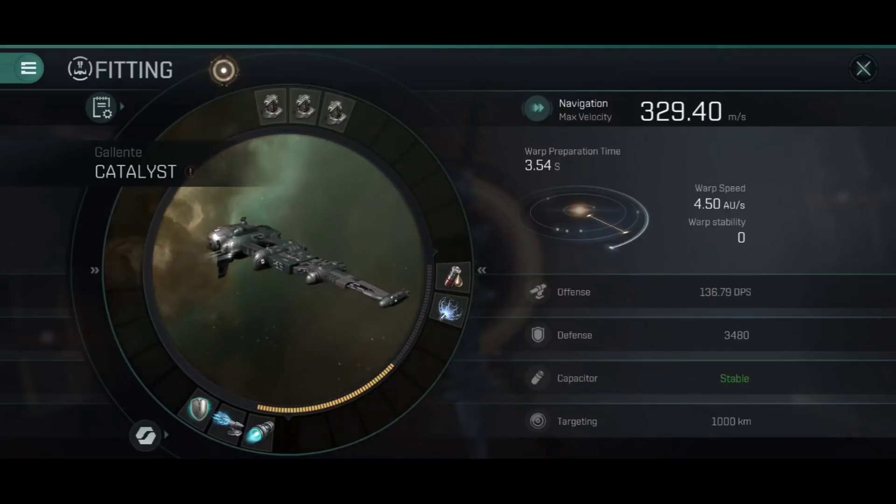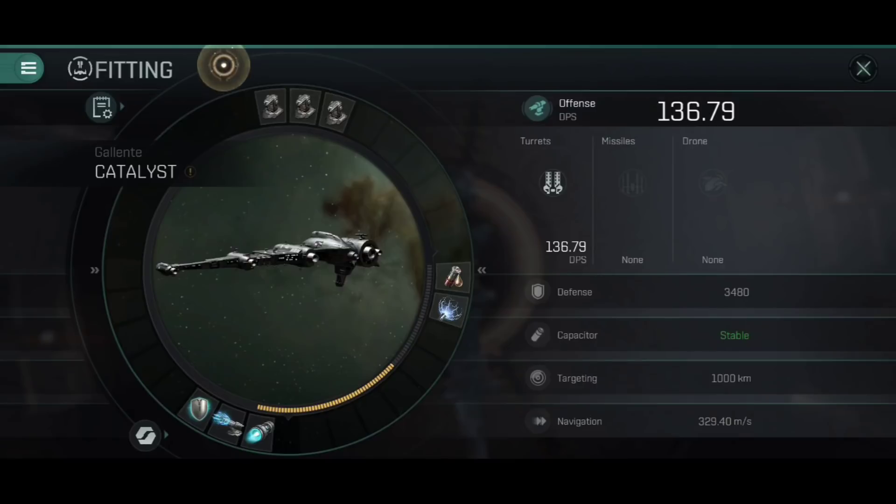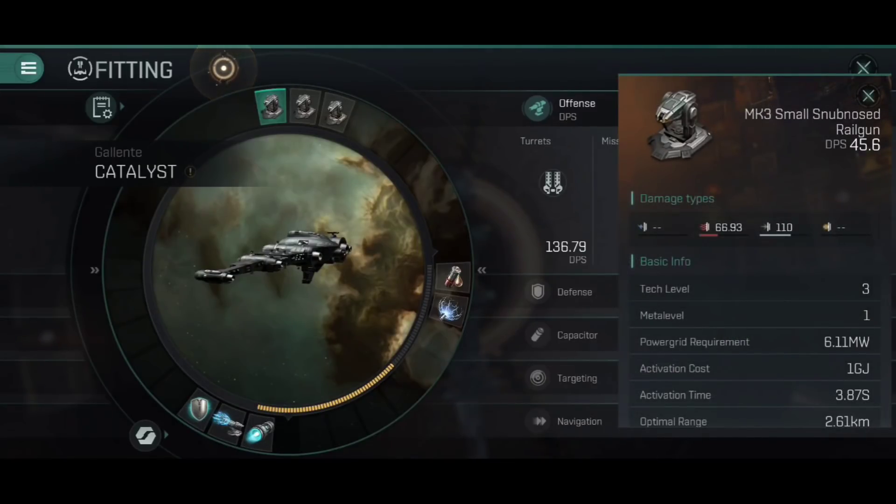Let's take this out into combat. In the showcase I've actually swapped all the gear for meta level 5 gear. Mark 3 equipment is meta level 1, but there are items with special names — like Quaife snub-nosed railguns or Ranger small afterburners — which are higher meta level and can be used by anyone. I'm using meta level 5 versions to show how far up you can push the Tech 3 Catalyst. The idea is: as you go up the skill levels and start earning ISK, start upgrading your gear up to meta level 5.